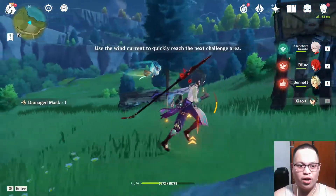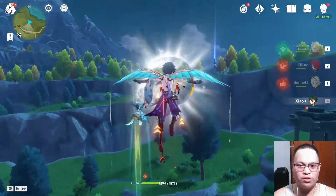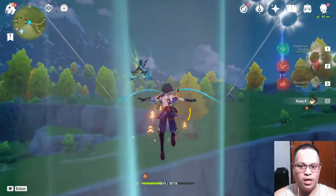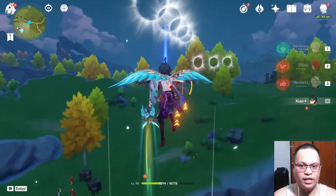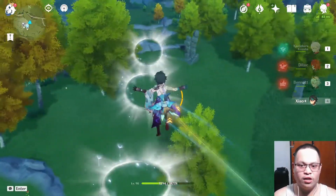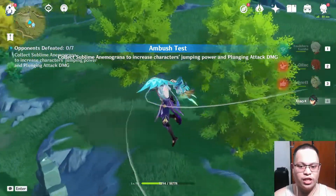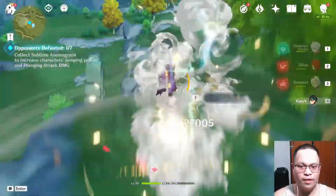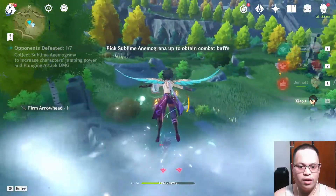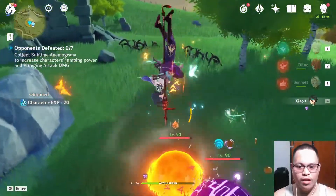You need to collect all of the remaining loot from each monster. Now we're doing the second camp. You need to use the wind current because if you don't use it, it will take a long time before you're able to reach the second location. Right now we're killing the easiest one first. We can kill the slimes later, but we need to kill this healer first. Healer is down.